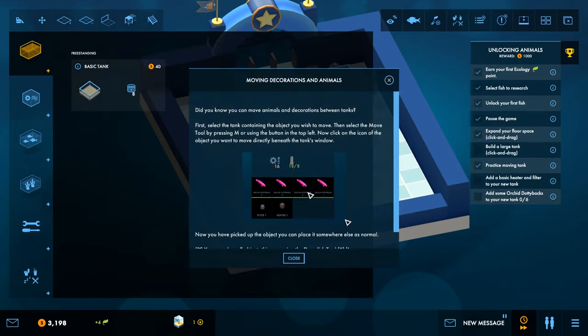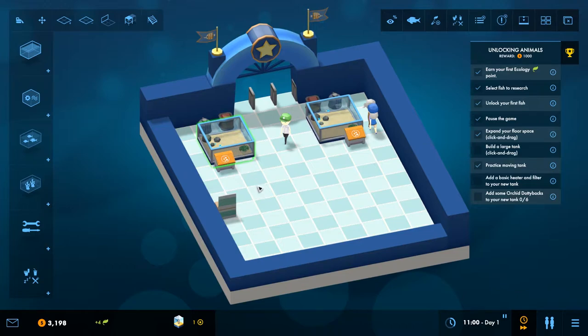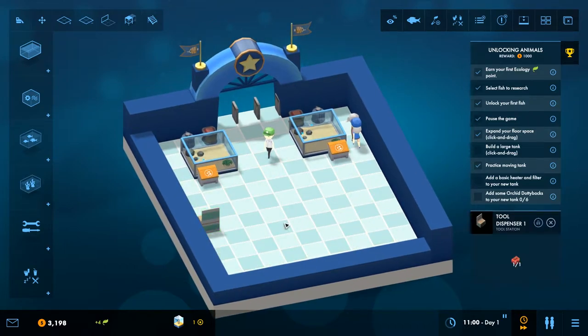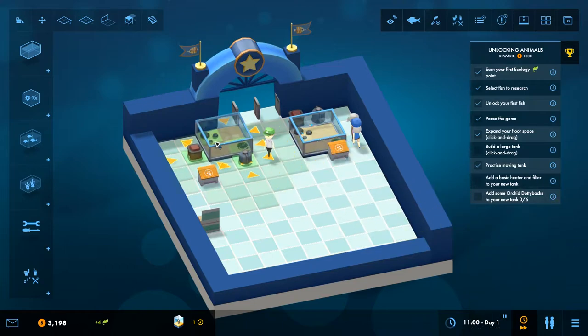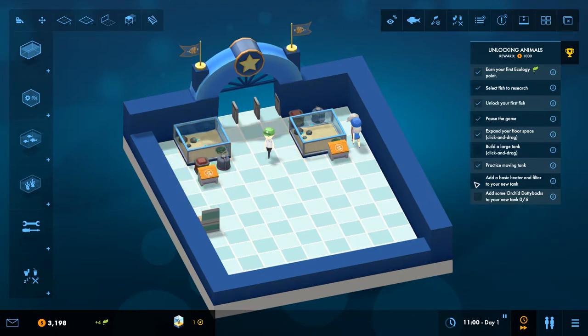Larger tanks allow you to put more animals together but may require additional heating and filtration. First, let's move the tool dispenser, heater, and reposition our existing tanks. We'll rearrange things — the heater goes over here, and I want to move this tank to this side. Let's go for redecoration and rearrange the layout to make room for the new larger tank.